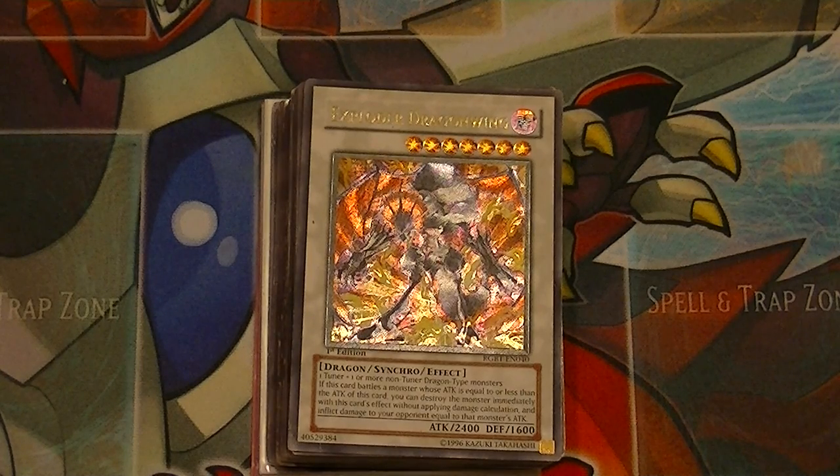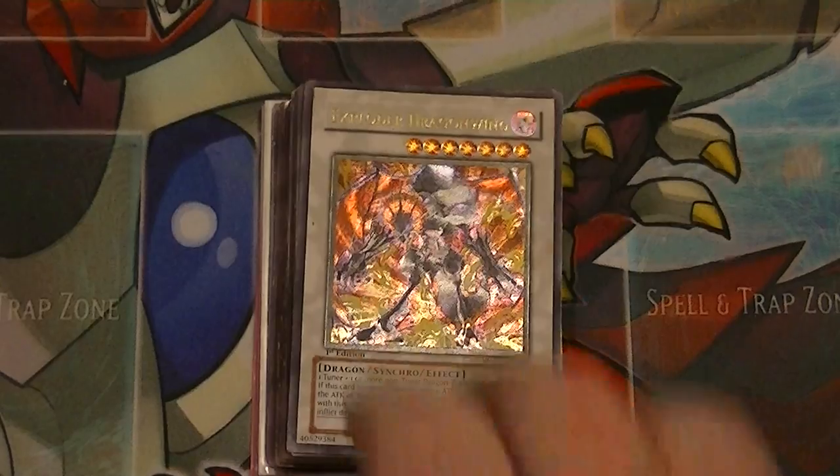Hello Yu-Gi-Tubers, this is Supreme Dragon, one half of Hidden Dragon, coming at you with episode 2 of Ultimate Rare Hunters. Don't forget, like and subscribe buttons are down below, and leave a comment with what you think of the update to the Ultimate Rares collection.